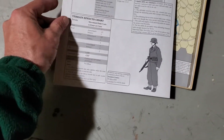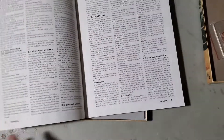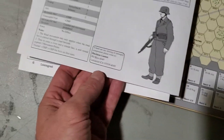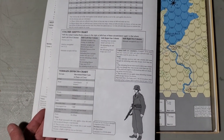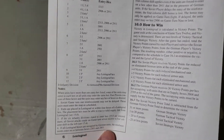You get a sheet of rules. The rules are eight pages — but the last page, page seven, is designer's notes, and page eight is your charts. So there's really only six pages of rules, and five and a half really, because half of it is the reinforcement schedule. A very basic, simple game.